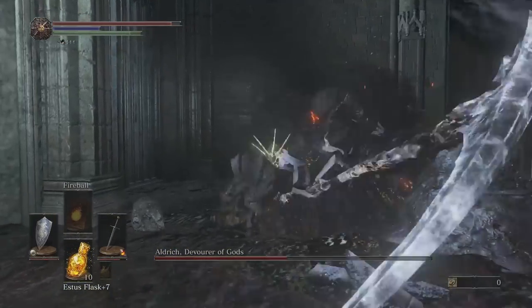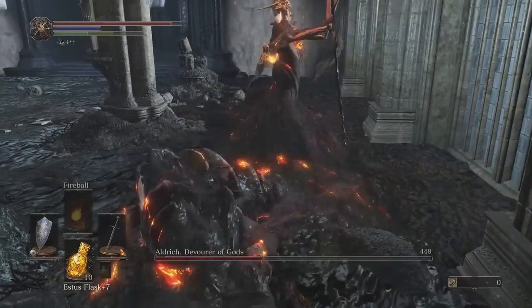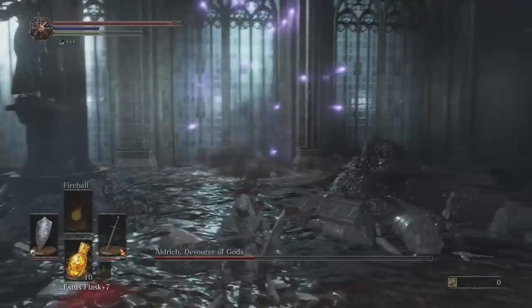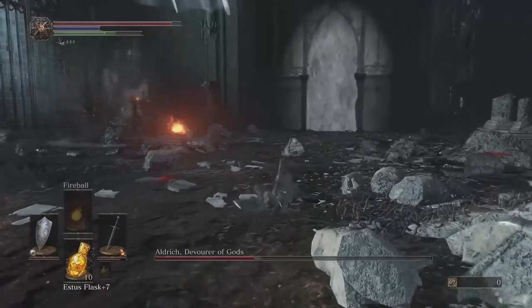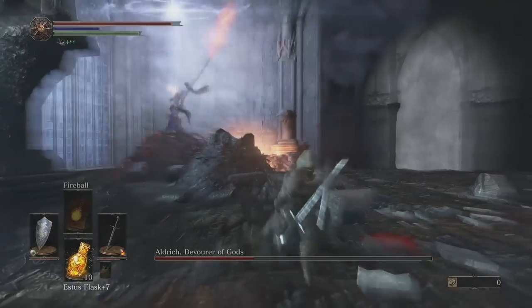He will most likely fire crystal soul spears at you near the end, so be sure to keep dodging even after the arrows stop, until you get your bearings. Sprint back to the boss, dodging his melee attack and hitting him once again in his tail. Repeat this process until the boss is dead.